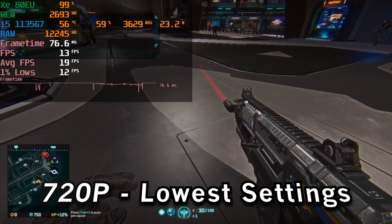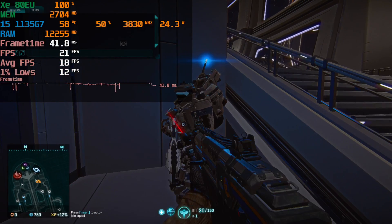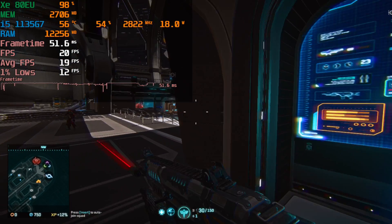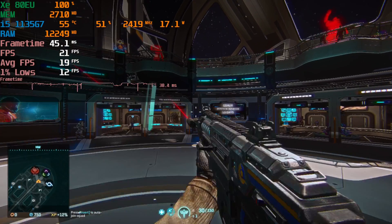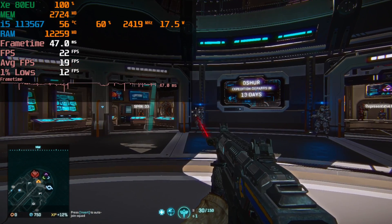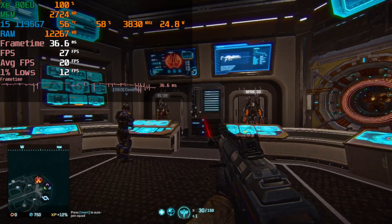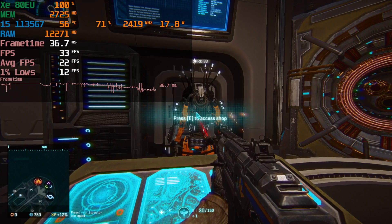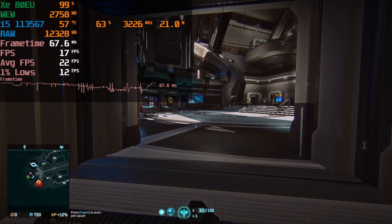Hey there guys, we're checking out Planetside 2 running on the i5-1135G7, currently loading into the hub world. It was brutal performance. This is running at 720p with the lowest settings, and this hub area is just a slideshow — brutal performance. I was worried that this would be what it would be like to play the actual game.